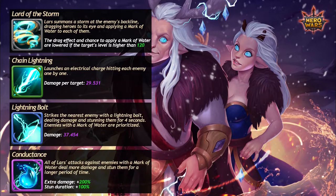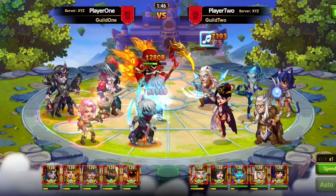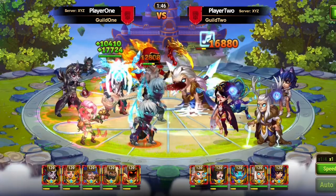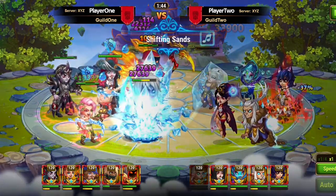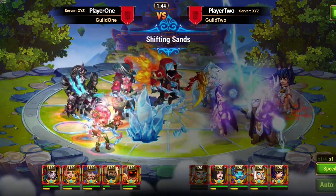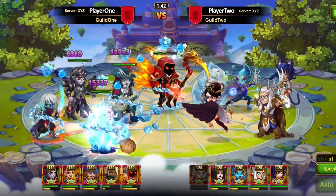What about Krista's skills? Her ultimate hits hero by hero with an icy crystal, and the explosion damages nearby enemies too for the same value. This happens five times, and non-heroes like Elmir's clones are also her target. The closer the enemies are, the more damage she will do.